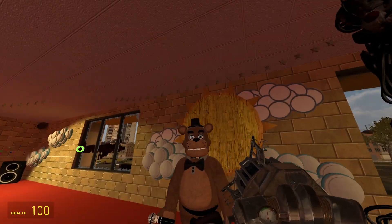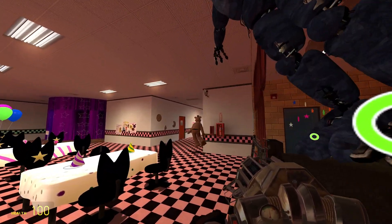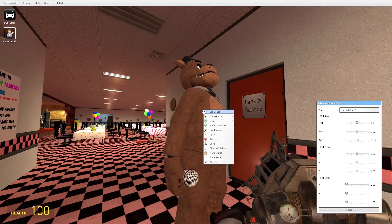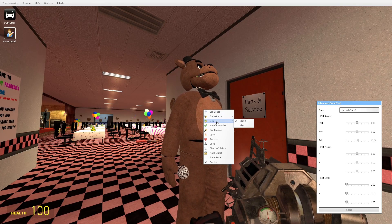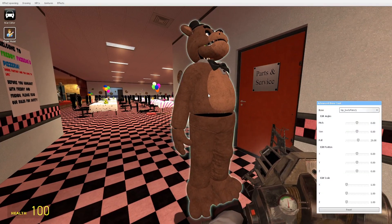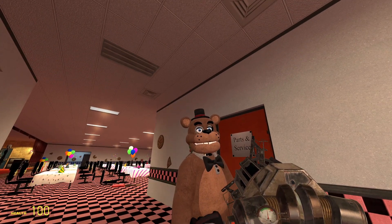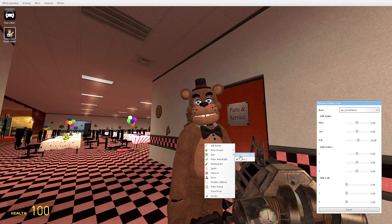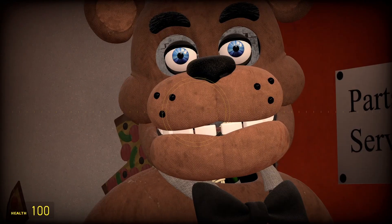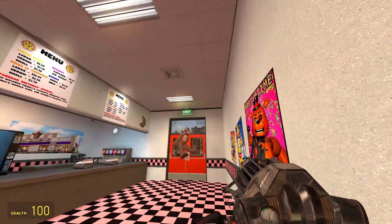Next up is Freddy — he actually looks real-life accurate, except for the eyebrows. He actually does have body groups, and a skin too. You can remove his microphone. And with the skin, his hat turns from black to red — but he's still going out the window.